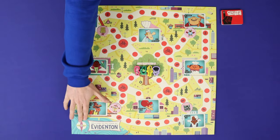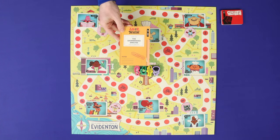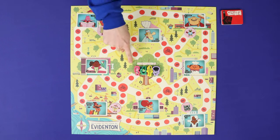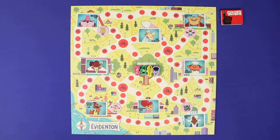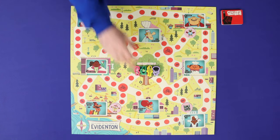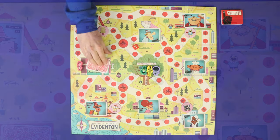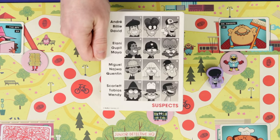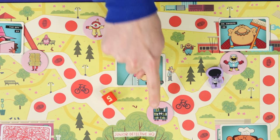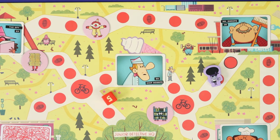In the sleepy little town of Evidenten there has been a crime, or at least a little bit of schoolyard mischief. But never fear, the Junior Detective Club is on the case. In the game you'll play as competing junior detectives, heading your way around town, quizzing witnesses, all in the aim of finding which of the town's usual troublemakers committed the act and where they're hiding. The first player to solve the mystery wins the game.